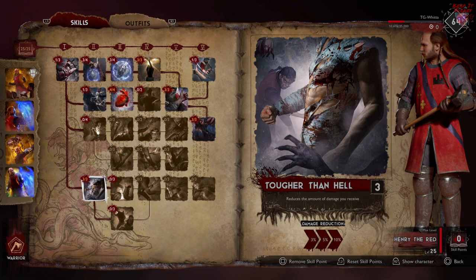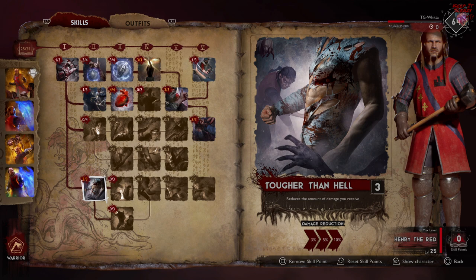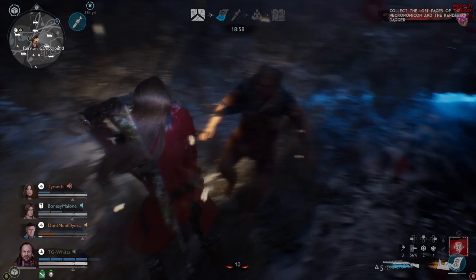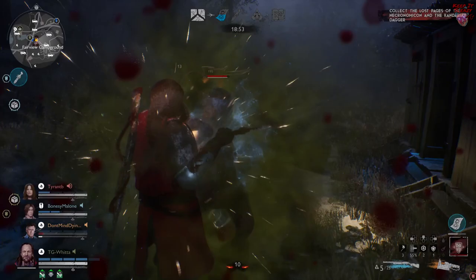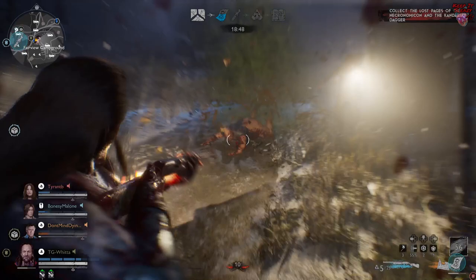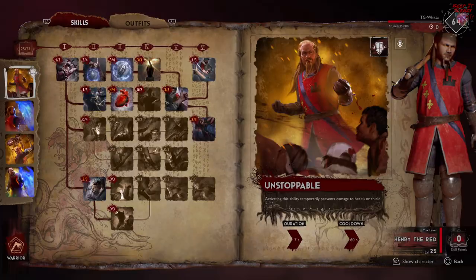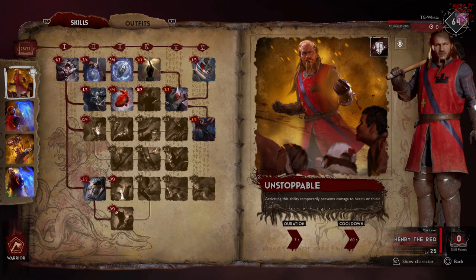Finally, to finish out the tree, we're going to put three points into Tougher Than Hell, and that's going to reduce the amount of damage that you receive by 10%. To crunch a few numbers: this doesn't take into account Henry's abilities, but when you have a shield active you're looking at a flat 20% decrease in the damage you take. Stack on top of that whatever points you put into Seasoned Survivor — whether it be 13%, 8%, or 5% — however you slice it, that's the extra damage reduction you're going to get.